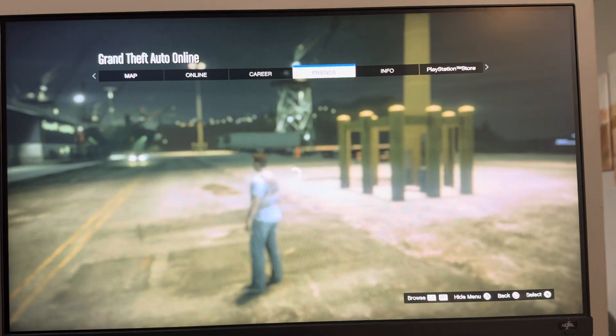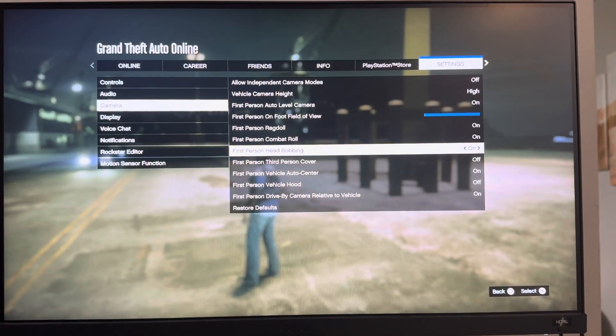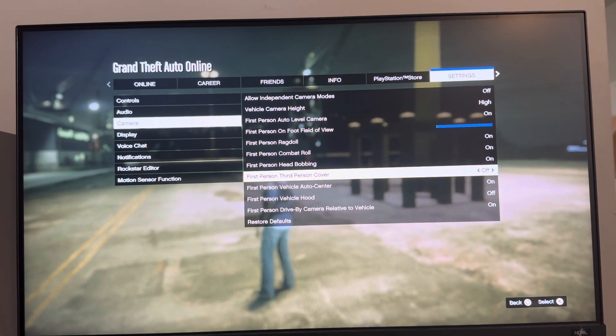In GTA V, go to Options, then Settings, then Camera, and you can turn on and off first person/third person cover right there. I hope you guys enjoy this tutorial — I'm out, peace.